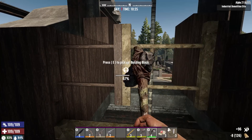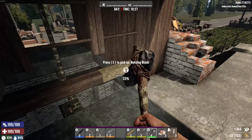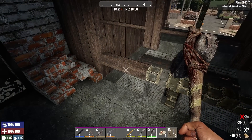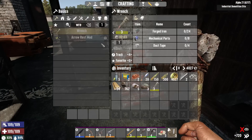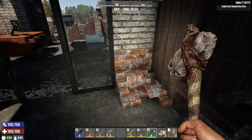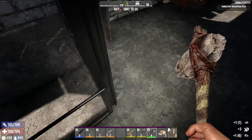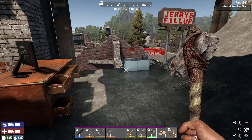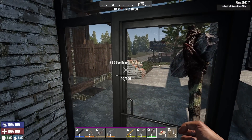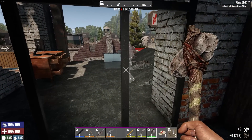This is going to be the bare basic, nothing special kind of base to begin with for the first horde night. I feel confident - I don't know why, but I do. Let's get the rest of this upgraded as far as we can. I don't have the ability to make any cobblestone right now because I need clay and stone. I think I've got some at the house. I need to grab more supplies and finish cleaning this up, get rid of the glass.